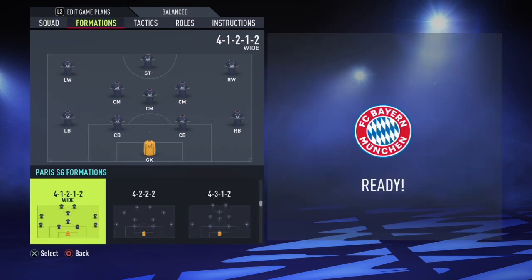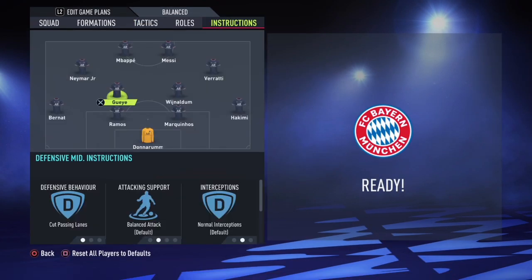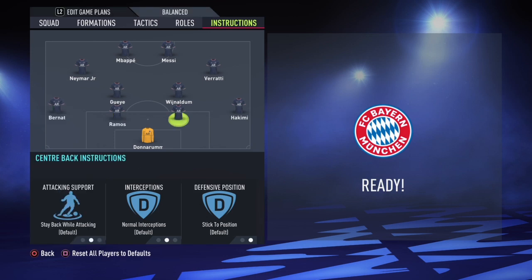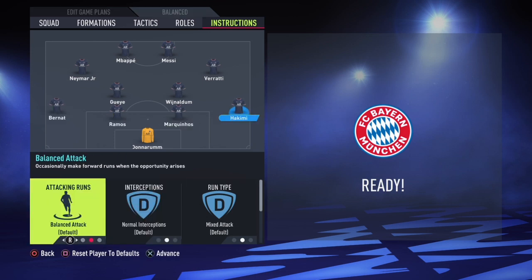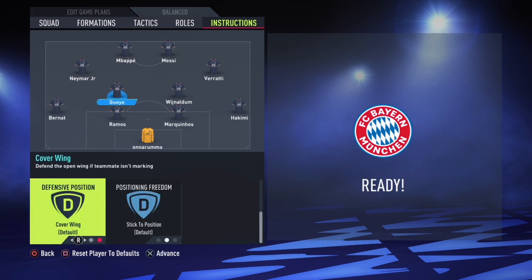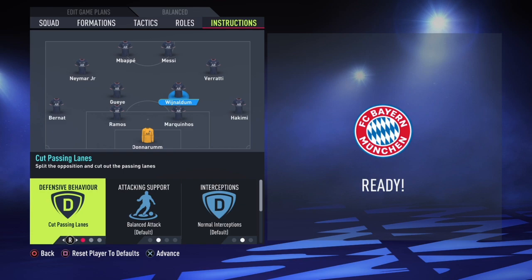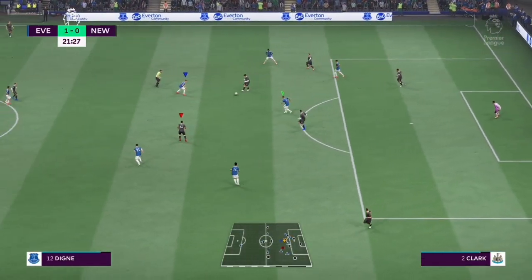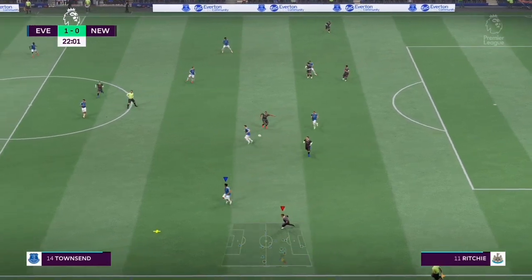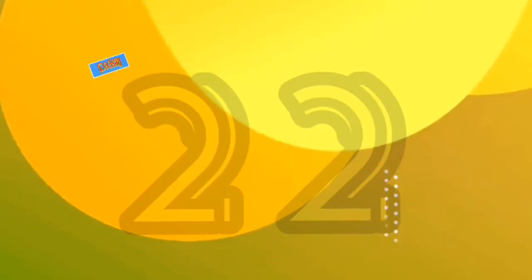My custom tactics for the 4-3-2-2 formation: in defense style I use balanced with width 50 and depth 70, because I press high. In terms of player instructions, all my fullbacks I instruct to stay back while attacking, and my midfielders cover center and cut passing lanes. Applying high pressure is really a big, complicated topic but I tried my best to simplify it.